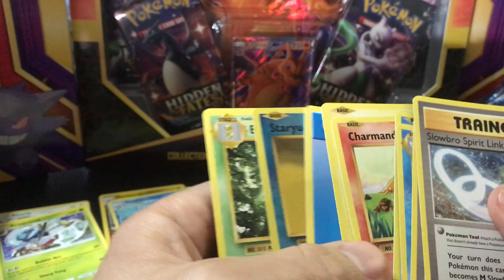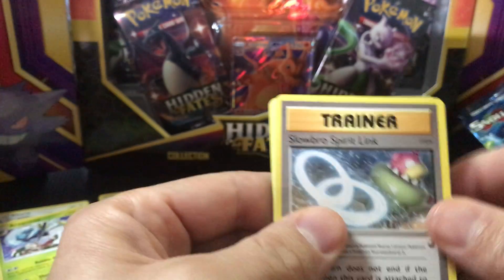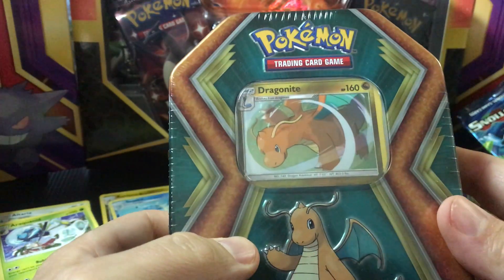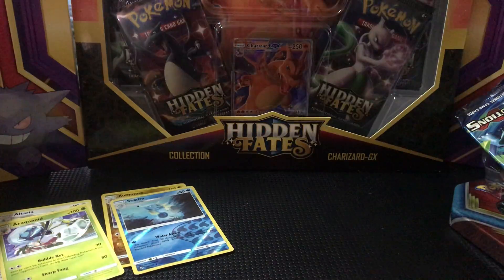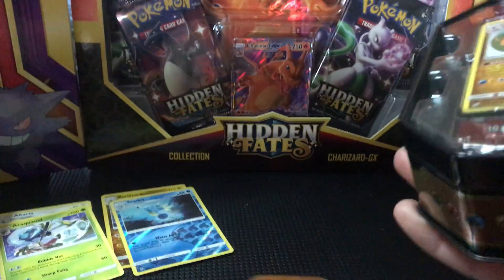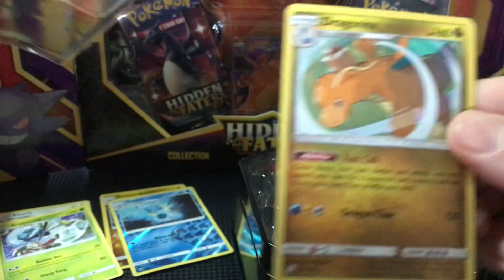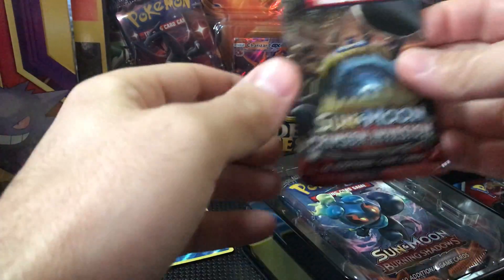Alright guys, not much out of that one. I'll probably go ahead and open that other tin — actually, I'm going to open it in this video, might as well. It's the Dragonite tin, which I like better than the Salamence, but that's just me. Looks like it's the same cards included.